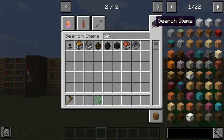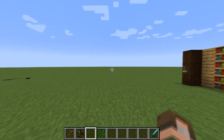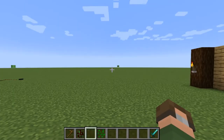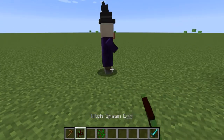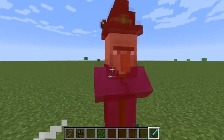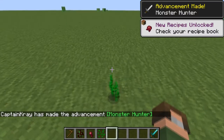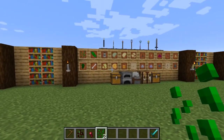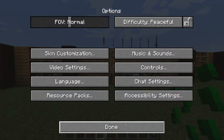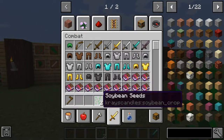I have mobs off right now because I am on peaceful mode, but if you find a witch — I'm going to grab myself a diamond sword and go out of peaceful mode into easy. I was trying to prevent these slimes from spawning in. Let's spawn in a witch and if we kill this witch, there's a chance that the witch will drop soybean seeds. So you can pick these up and now we've got some soybean seeds, which is really cool.